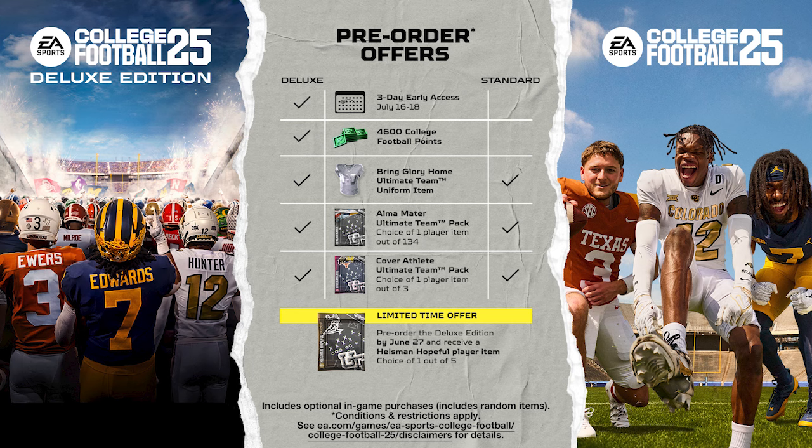We'll talk about the best one to choose out of that pack once we see the attributes. The deluxe edition gives you those three things plus 4,600 College Football points — the equivalent of about $40 to $50 worth of packs — and you get that three-day early access, which is the most important piece. The deluxe edition is $99.99, or $89.99 with EA Play.